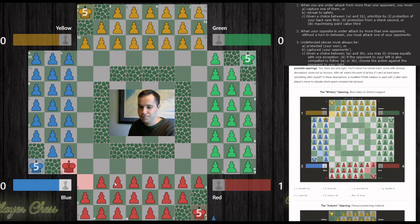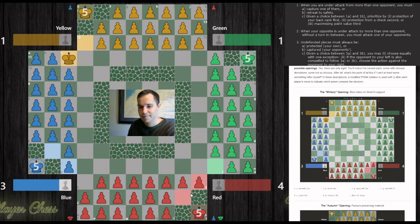Let's go through the military opening one more time: red captures blue, blue recaptures, yellow captures blue, green captures red, recapture, and recapture — and we're done with the opening.